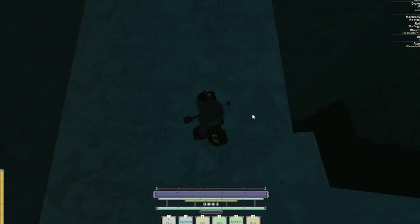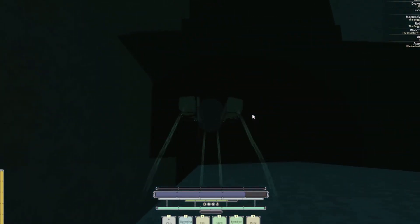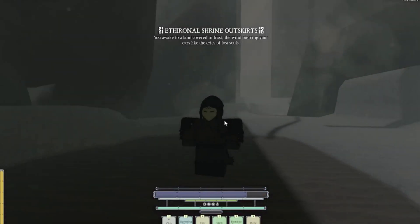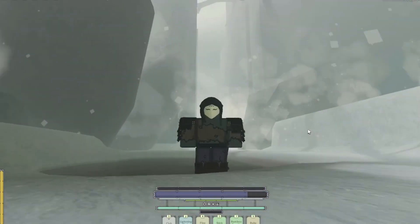You see this black area type stuff here? Normally it would kill you, but in Deepwoken Layer 2 you want to jump on in. If you guys remember, before the update it would kill you, but now when you jump in it'll say 'delving even deeper into the depths.' It needs to load up Layer 2 and you'll be there.